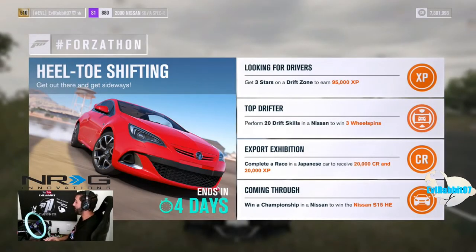What's up everybody, welcome back to the channel. I'm Evil Rabbit here on Forza Horizon 3 for a Forzathon which I think is going to be the quickest and easiest Forzathon yet — Heel Toe Shifting. We have: get three stars in the drift zone, perform 20 drift skills in a Nissan, complete a race in a Japanese car, and win a championship in a Nissan to win the S15 Horizon Edition, which we already have but we're going to get it again.